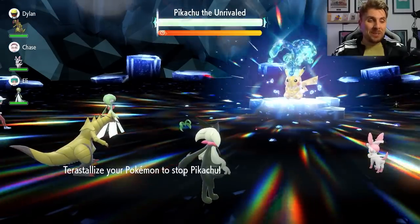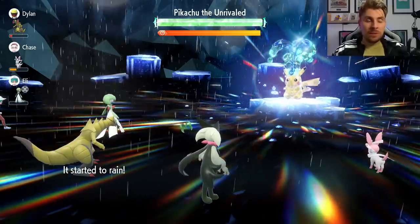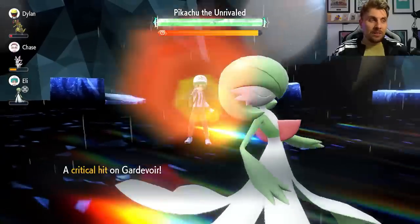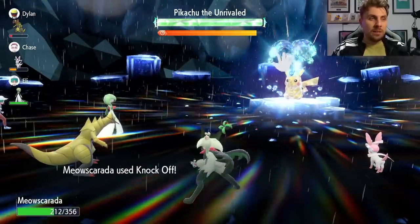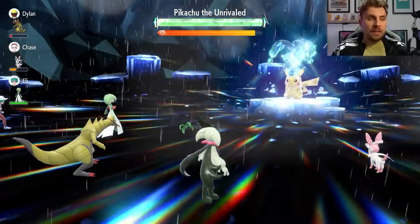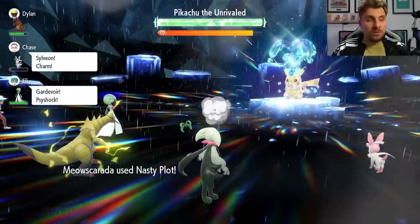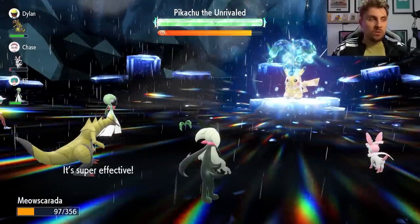As we can see, Pikachu sets up its shield on turn one, which gives it an extra buff. You can see the power it has — that was a critical hit on Gardevoir, doing a lot of damage with the Light Ball. That's why Knock Off is so important. And there we go, we get rid of the Light Ball through the shield. Unfortunately, Fake Tears and most debuff options won't work against Pikachu because the shield blocks status condition moves.